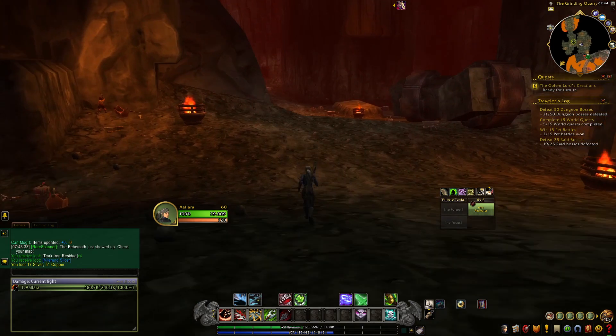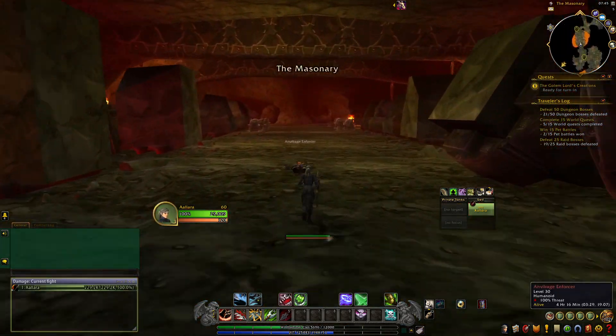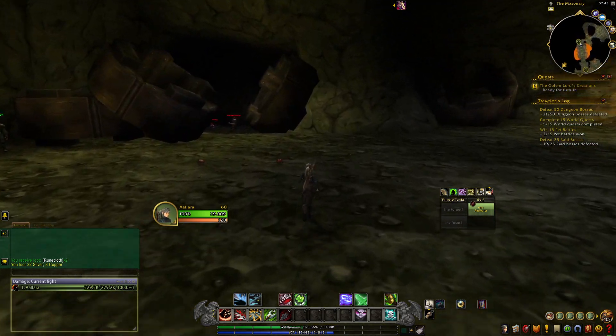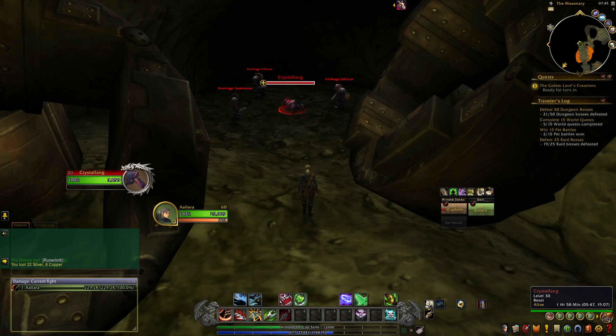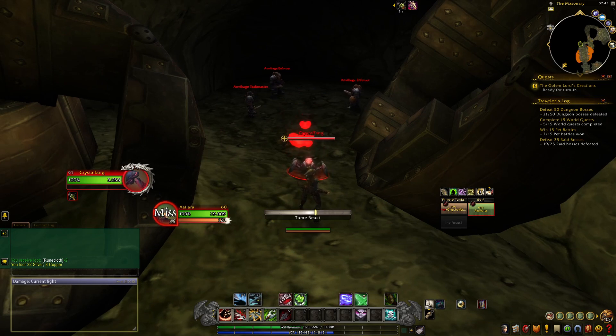Once you've gotten to this location you'll find Crystal Fang in a little coved area surrounded by three dwarves. I am coming down here on a level 60 hunter, which would make Crystal Fang level 30 along with everybody standing around him. I just targeted Crystal Fang and tamed him — business as usual. Nothing special was required except you do need to be in Beastmaster spec. It did not end up pulling the other dwarves, so no worries about accidentally killing anything.